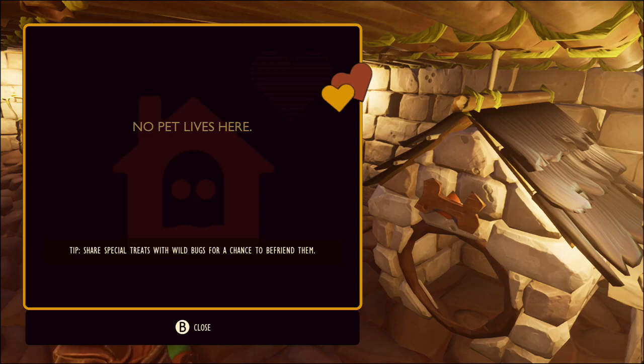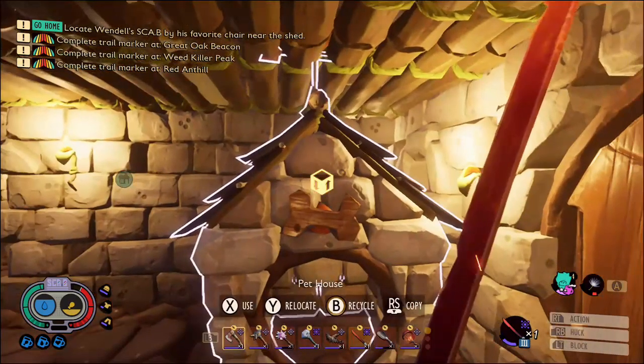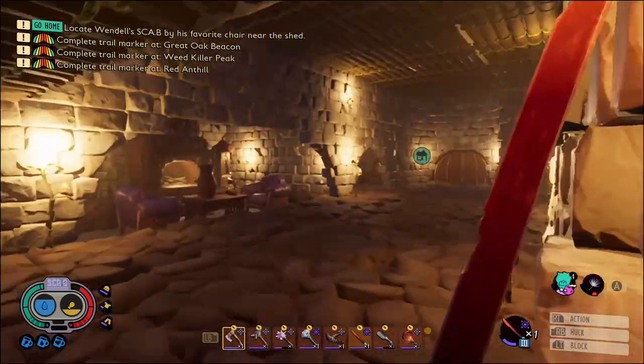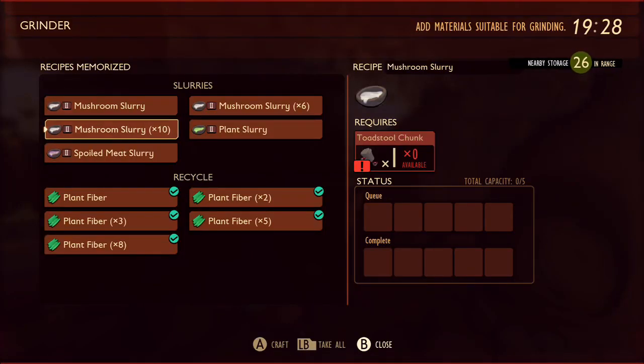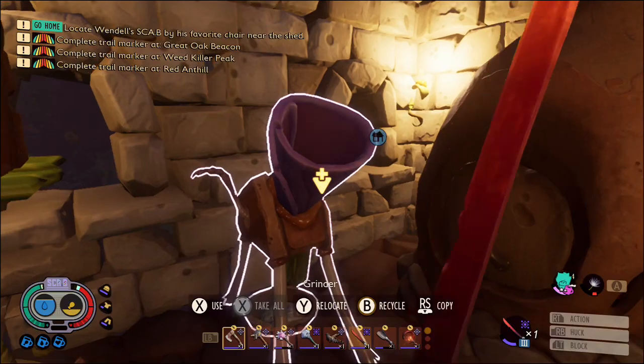So what special treats is it talking about? Well, if you head to your grinder you'll notice you have plant slurry, mushroom slurry, and spoiled meat slurry. This is what you need to use to tame your pets. The plant slurry is for aphids, the mushroom slurry is for weevils, and the spoiled meat slurry is for gnats.